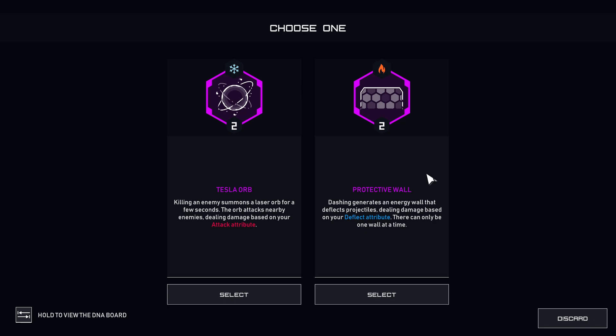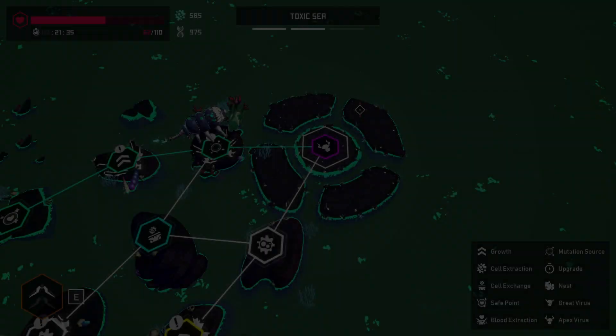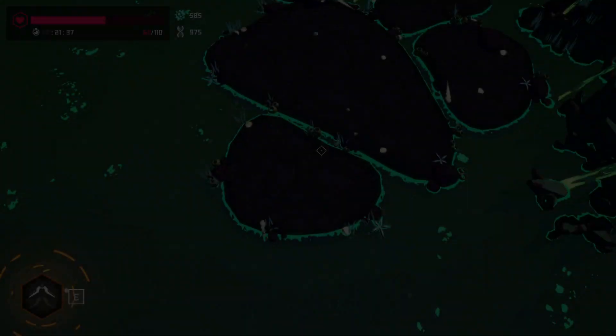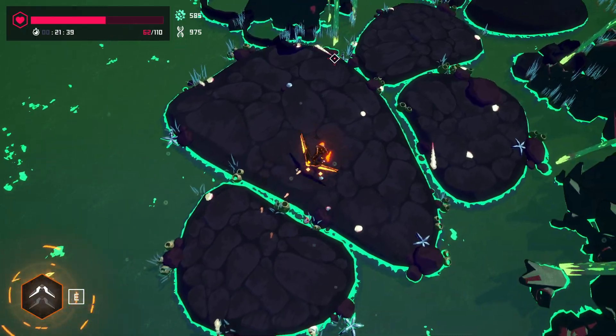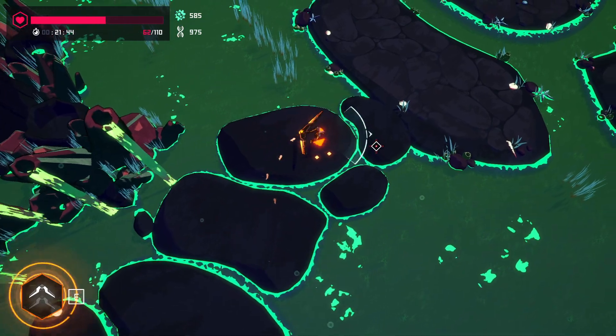I do like this poison system. I hate the ones where you just step in poison and you're immediately taking damage — unavoidable damage stuff. I think that's bad design, so I'm really glad they didn't go that route. Killing an enemy summons a laser orb for a few seconds. Dashing generates an energy wall that deflects projectiles, dealing damage based off your deflect. I'm thinking about the fact that we've got a boss right here — if I could just kill the boss, I'd feel satisfied.